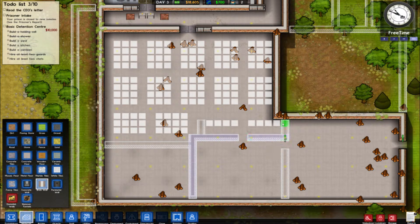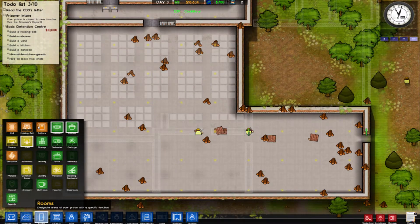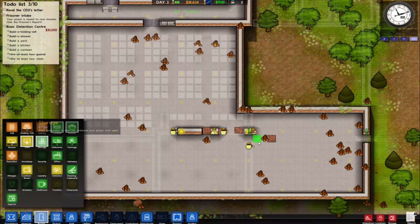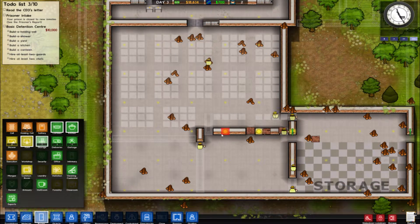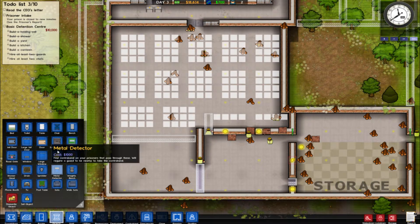And get all this going. For our room down here, we need to designate an area for storage, because these guys are just leaving wood everywhere. And, you know, not the good kind of wood, I guess. I think my wife just giggled when I said that.